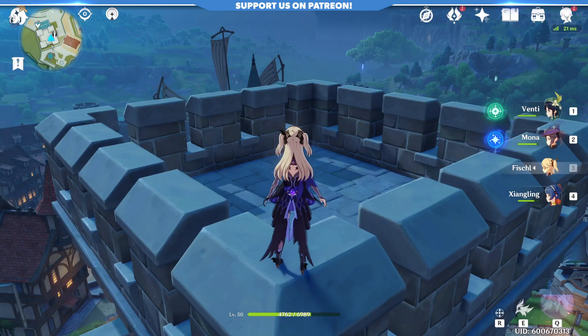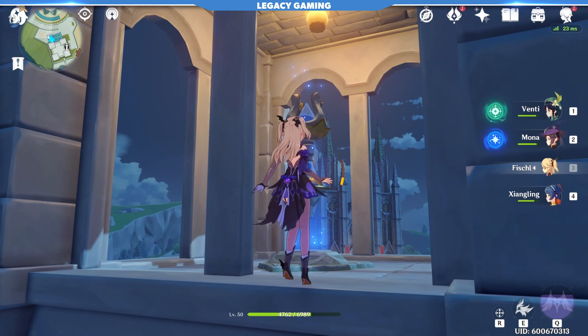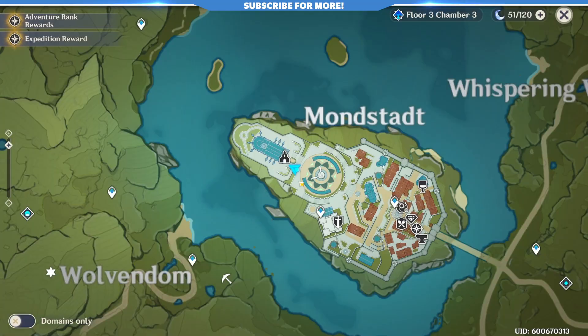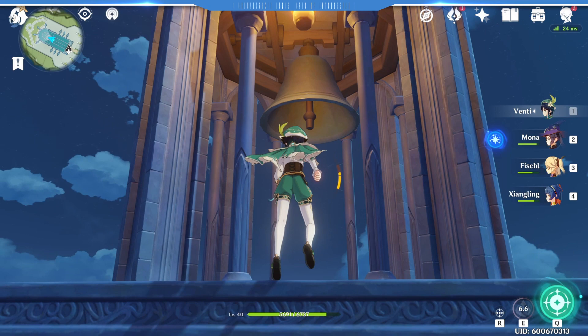Once you make it to Mondstadt, there are three chests in particular that will give you some great starting gear in addition to the large adventurer XP we just talked about. Head to the adventurer's guild, but don't head inside. Climb way up to the top of the structure and inside one of the four ramparts, you will find another high tier chest here. From here, grab the waypoint and head down into the statue plaza. Activate this little wispy light and a ring trial will appear. Simply follow along this path and a chest will be waiting for you at the very end. Last up, head to the top of the cathedral, way up by the bell. Here you will find another high tier chest, and with that, enjoy the massive early level boost.